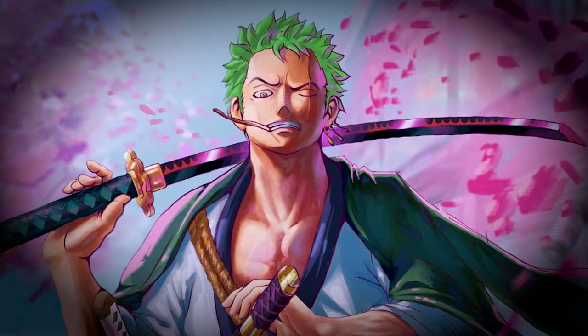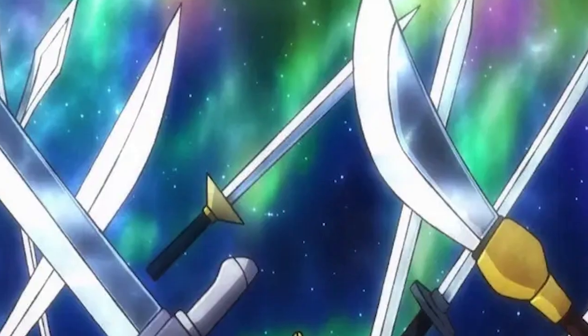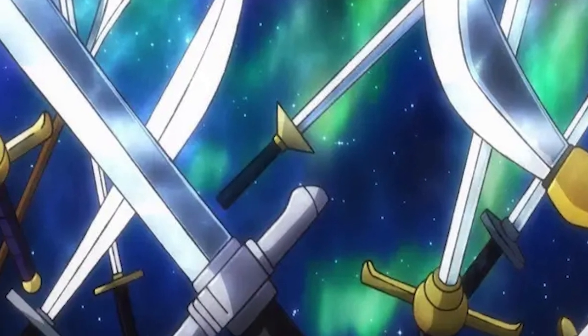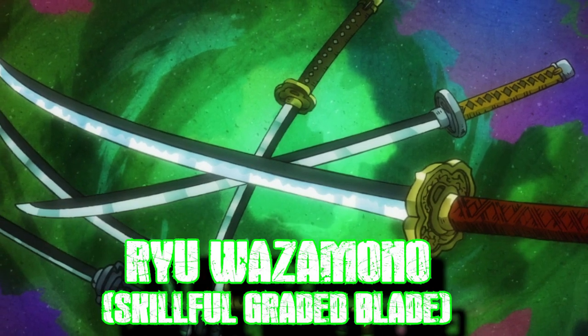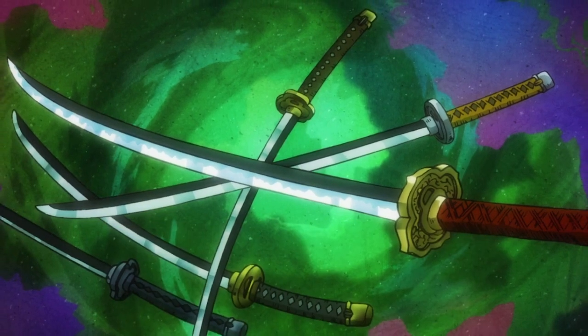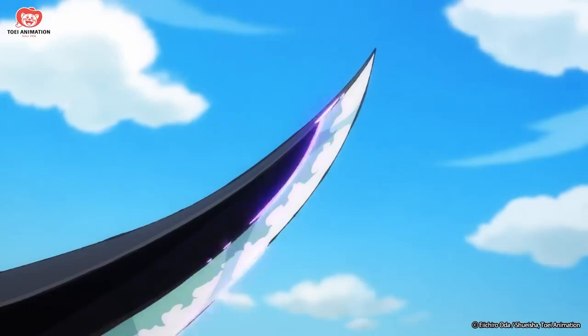Within two years, Zoro's got new powers and new swords. Since Zoro's a swordsman, we're going to talk about his swords first. The swords Zoro wields are all powerful blades that have been ranked in the four Meito blade categories. The four categories are Wazumono, Ryo Wazumono, O-Wazumono, and Saijo Wazumono. The blades he wields are the Wado Ichimonji, the Sandai Kitetsu, and the newly acquired Enma.